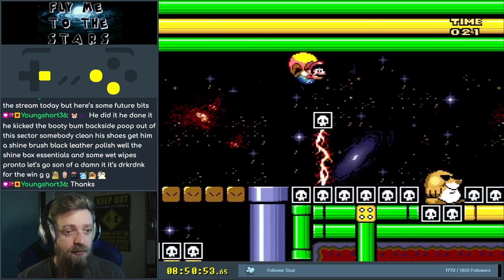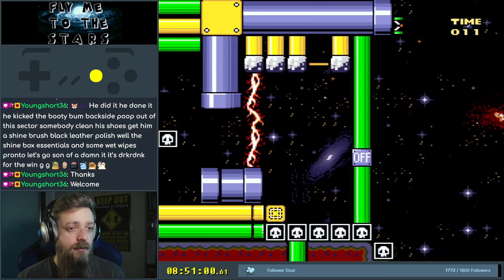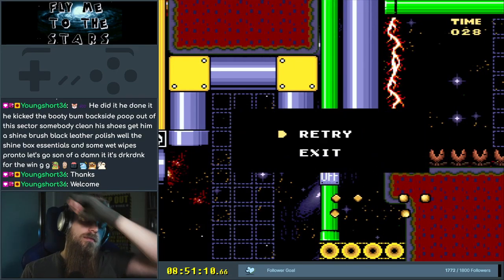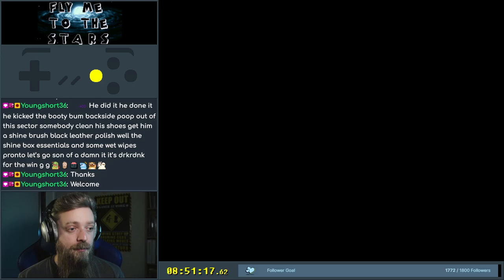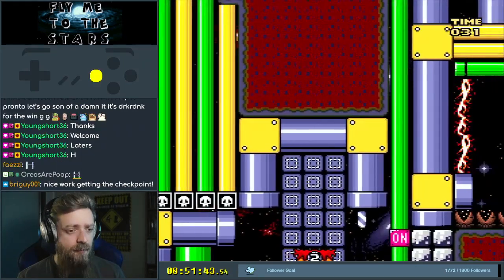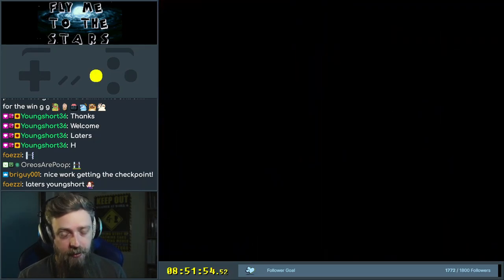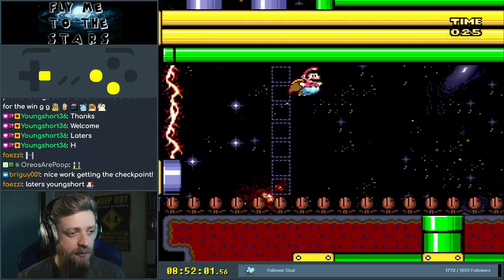I wish I could have shown you something cool. There you go — there's something cool. There's a checkpoint. Where am I now? What am I doing? Pop the pipe, hit the switch. Now we're flying. Go back in that one. And that's a semi-solid because Carl likes Mario Maker — thinks that that's meant to be a semi-solid.